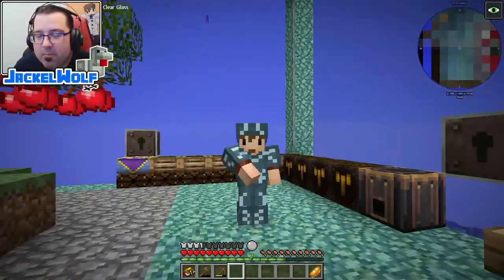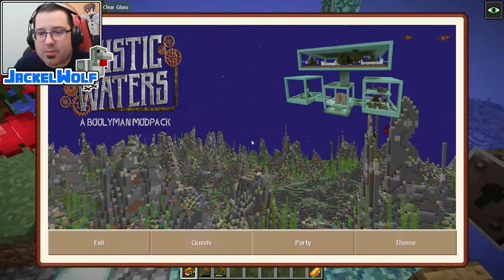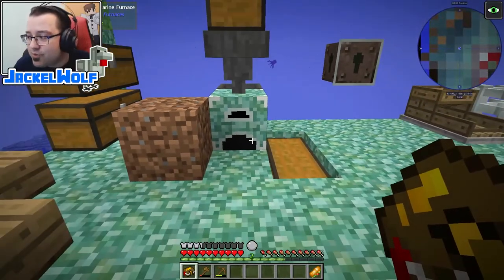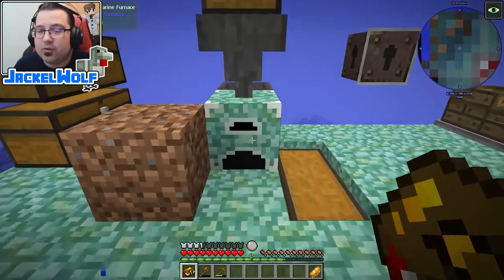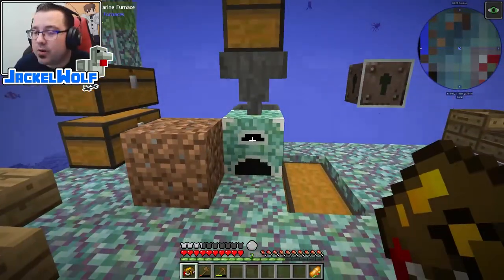Hey everyone, Jackal Wolf back in Rustic Waters with another episode. If you've been following along, you know we are working our way through the quest book. Last episode we did the Sluice quest, crafted a sluice, used it to gain some metal resources which we smelted in our kiln from the License to Kiln quest. We upgraded that kiln all the way up to the Prismarine one, which is super simple to do with all the resources available right now. It really speeds up your smelting.